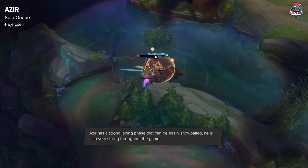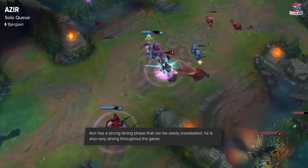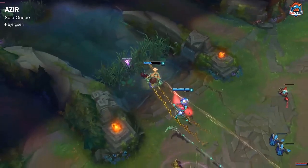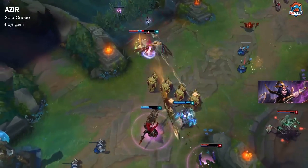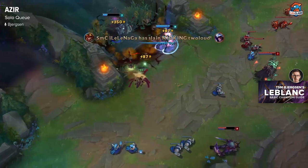The only real problems with Azir is that without his E, he's pretty immobile, he's vulnerable to ganks, and he's vulnerable to getting jumped and getting roamed on. So I think if you play it really well and control Azir, you can definitely dominate the game, so I think he's a good pickup.